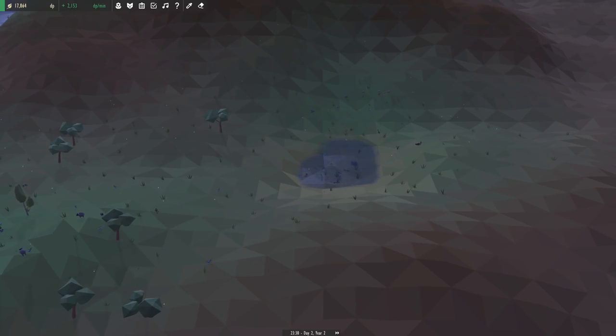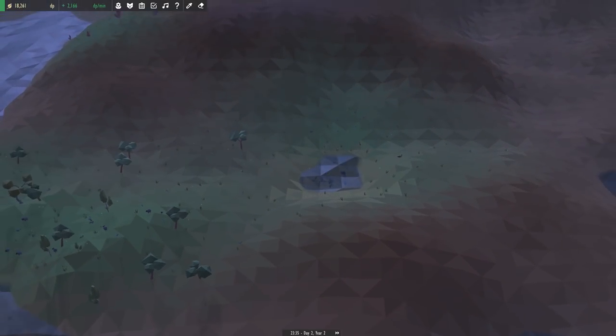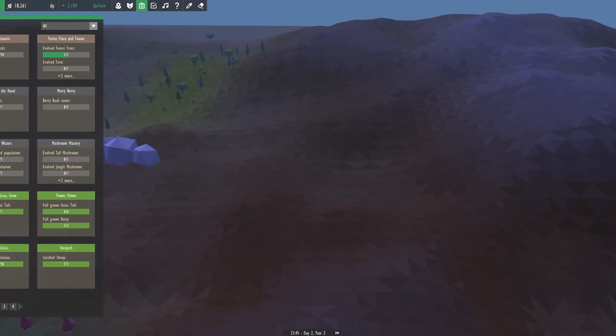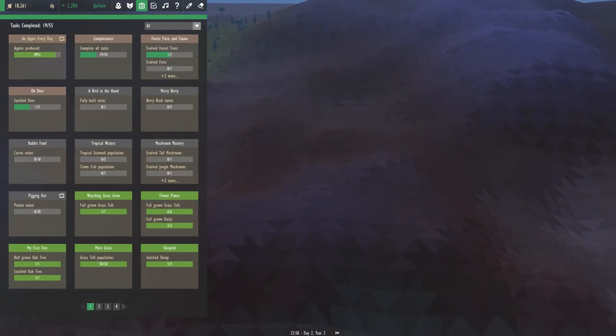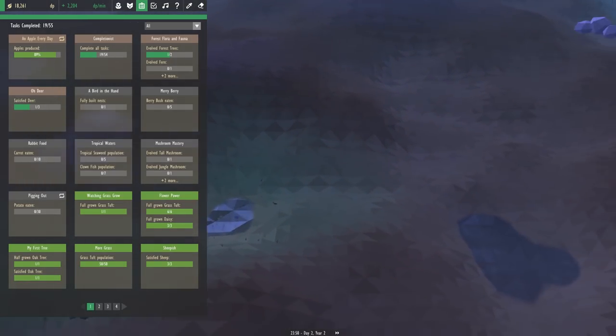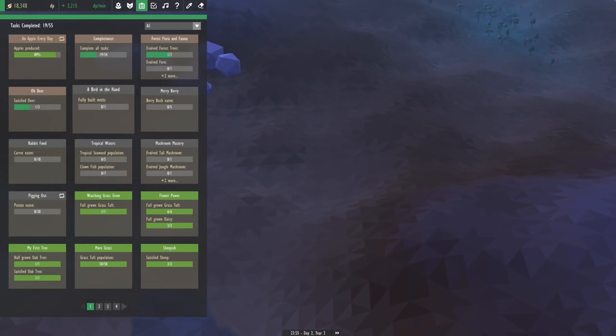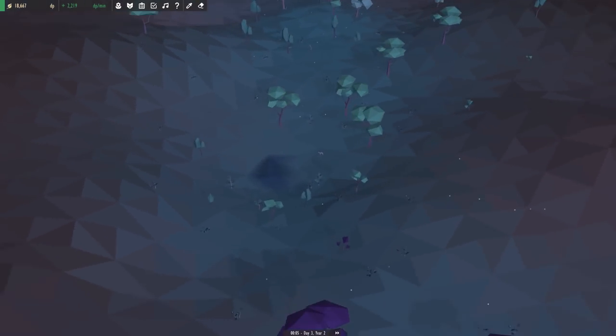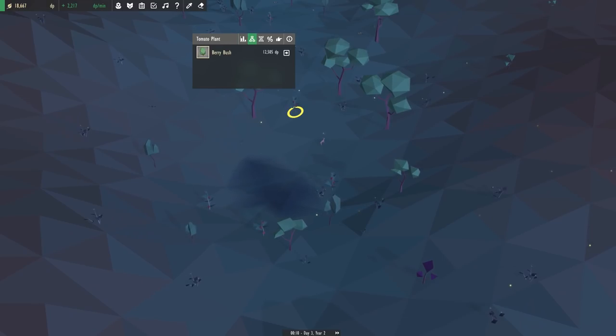Hello everyone and welcome back to Equilinox World of Wolves where we are making good headway. We just got our first deer in, we completed the boar quest, we've done pretty well. We just need to get more berry bush and we need to do sparrows. We have a lot left to do, but we've also done a lot, so we're well on our way towards getting wolves. We're moving very very quickly.